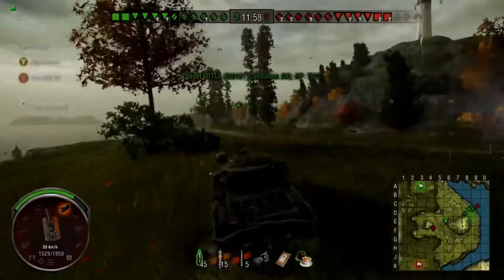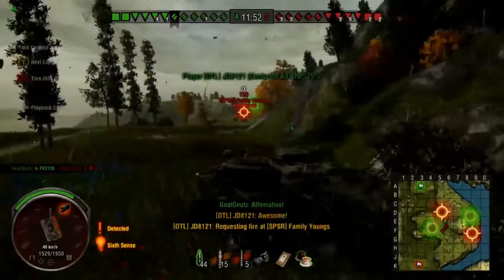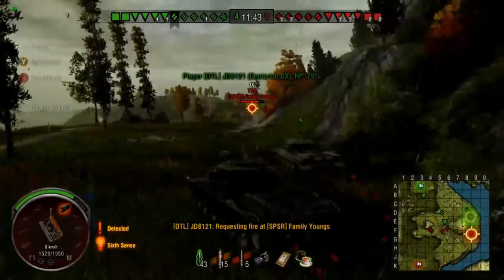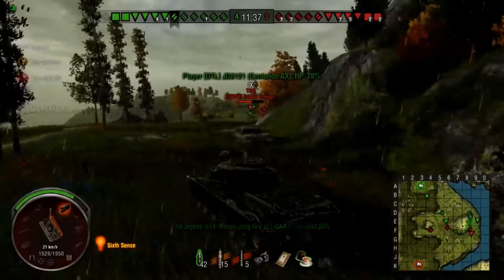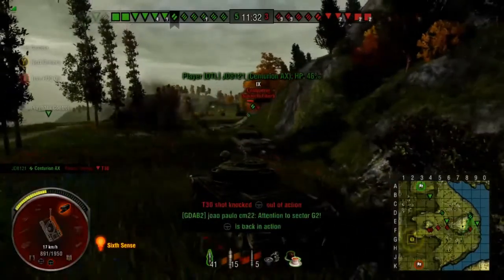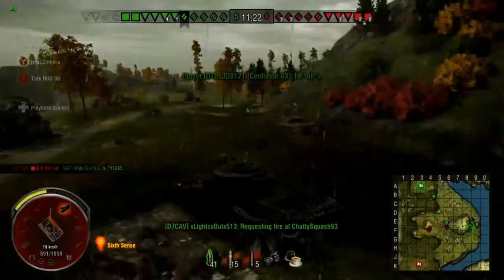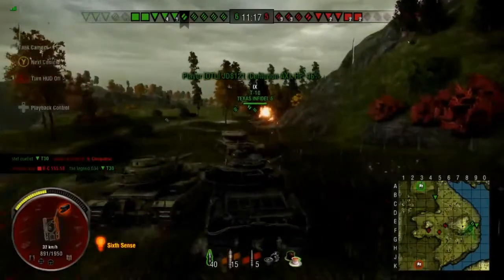As I come around this corner, there's a T-30 — get out of the way! That was lucky. I'm aiming for the drive wheel and unfortunately it just tracks him instead of doing damage. That's a good spot where I always get hit by arty. The T-30 fires back as I kill him, which kind of sucked. I go around the corner, put a shot into the Conqueror, damage his ammo rack — and yeah, that ends bad for him.